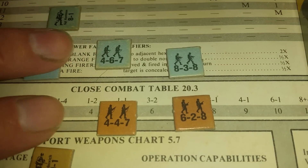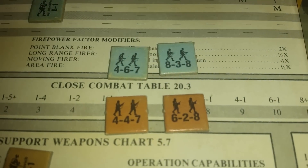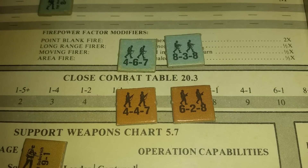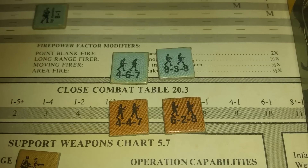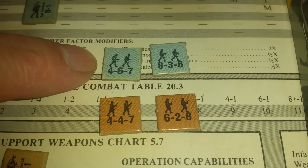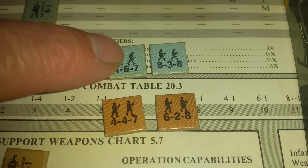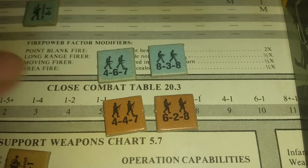Looking at the multi-man counters only to start with. What we have here is a number of three digits with dashes between them. The first one represents their normal firepower. The second one represents their normal range. And the last number represents their morale. These squads are all different based on the weapons they carry, their roles, etc. For example, the top guy has a normal firepower of four, a normal range of six hexes, and a morale of seven — that's pretty average. The Soviets are slightly less; their range is slightly less.